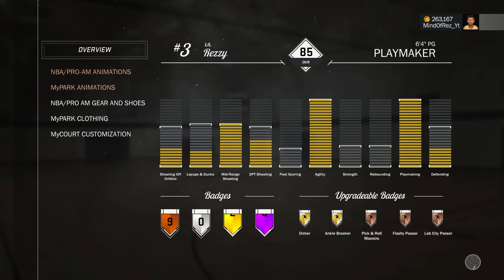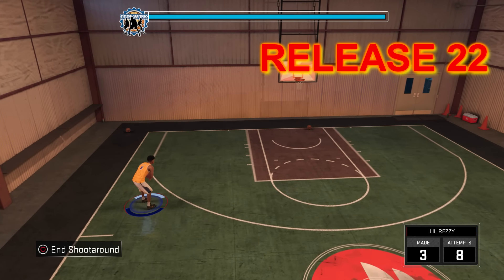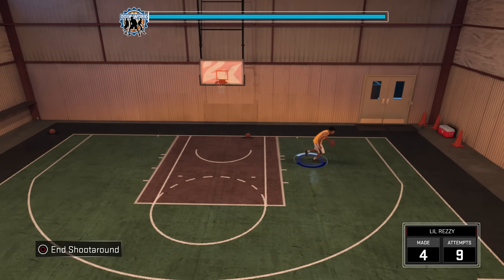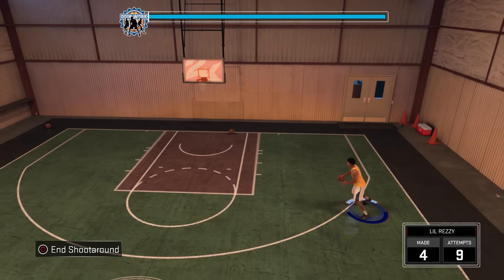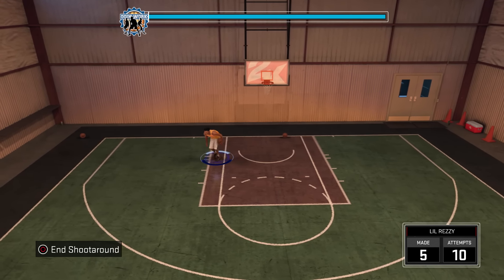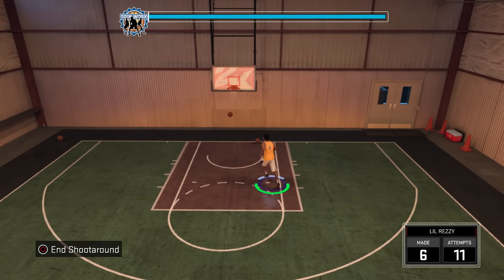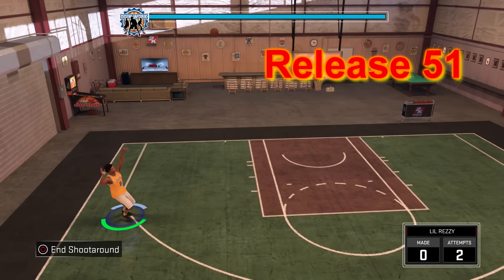Another good jump shot in the game is Release 22. This jump shot is still money — it's been money since 2K15 and 2K16. I remember when it was overpowered in 2K15, everybody was using it. They watered it down a little bit but it's still money, green light. It's an overall good jump shot but I prefer it from three the most. It's still an all-around jump shot.